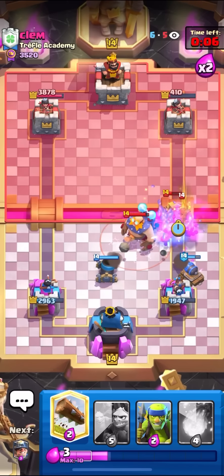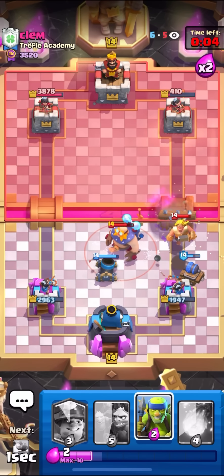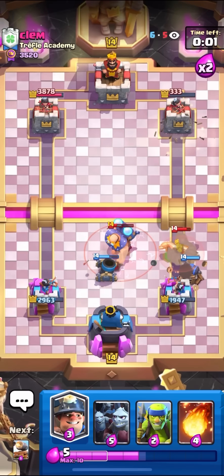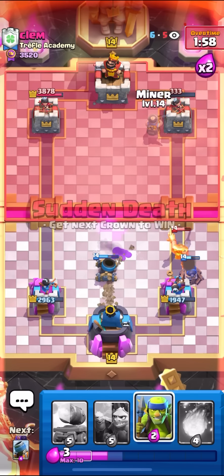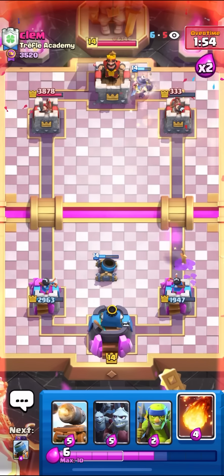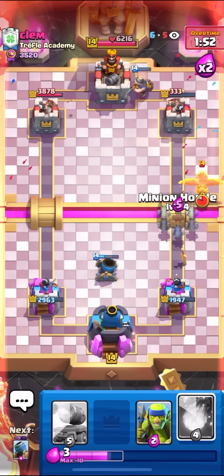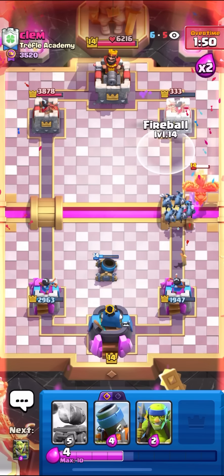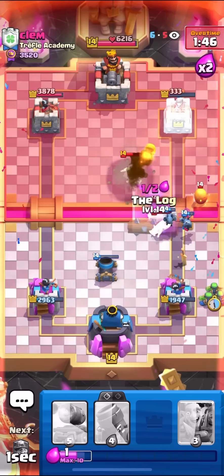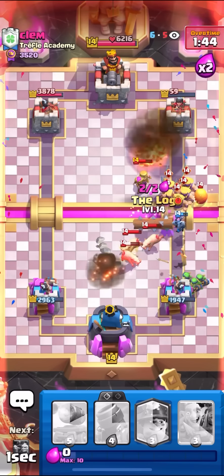I'll Goblin Gang here too, because he has to — oh, that was a really good ability. I'll Log. One more Log and one more Fireball will take down the tower, so I just need to stall. I'll Miner the tower to try to get one hit, and if I don't get the hit, I'll just wait for my Log. He's fighting for his life right now. I'll just Minion Horde the bridge. I'll Fireball, and then I can just go Spear Goblins. And now I'm back to my Log, and that will be a good game. Let's go.